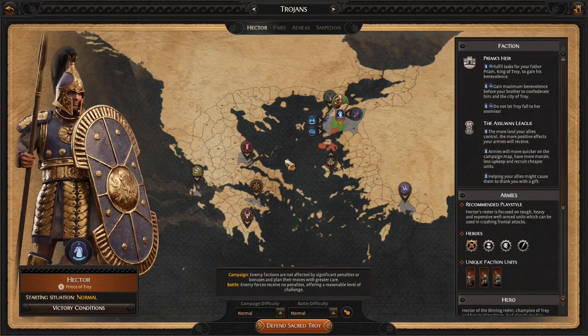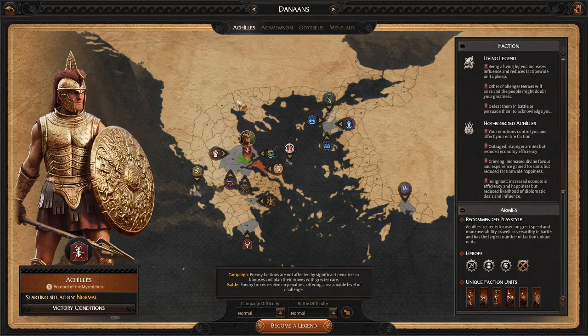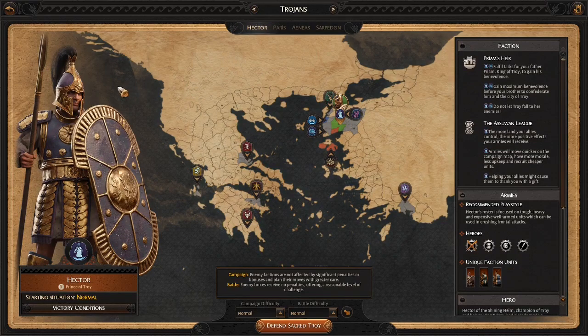Hey everybody, Rubicon here with Total War Saga: Troy. First of all, thank you so much to Creative Assembly for early access. Very excited to get you guys a look inside what the game is going to look like. We are going to have two campaigns going here. The first one is Hector, and then we are going to be doing a Spartan campaign which will also be going up on the channel today, so keep an eye out for both of those. I wanted to do one from each side of the equation — the Greek side and the Trojans. We are going to go with Hector just because I like Eric Bana and he played Hector in Troy, so therefore it was a very simple decision for me.